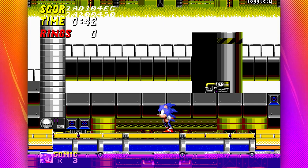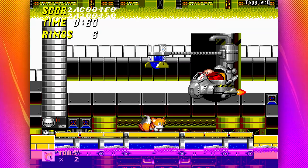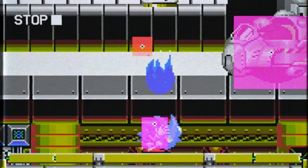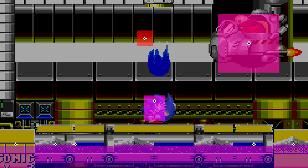Everyone well versed with classic Sonic knows that you can crouch and survive the attacks of the Chemical Plant boss in Sonic 2. But why is this possible, and why doesn't it work for Tails? Let's watch this play out with the hitboxes turned on. The blob's hitbox never ends up touching Sonic because Sonic's hitbox is smaller when crouched.